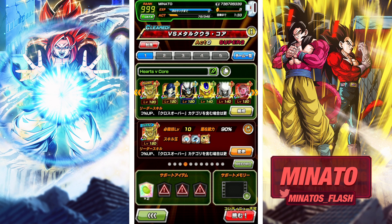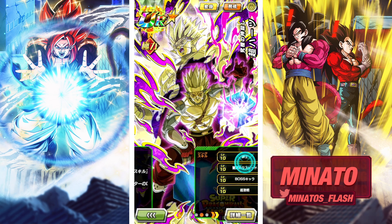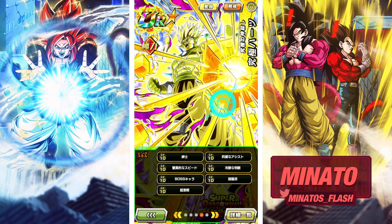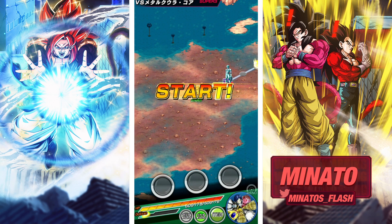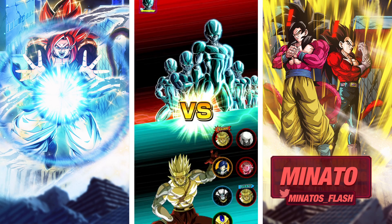I've been having fun with Hearts and today we're gonna take him against the Cooler Core stage of Ultimate Red Zone. I think he will actually be performing very well. My Hearts is full link level 10, I do have one dupe in him. I think he's gonna look pretty good here overall. Just to show, his transform state doesn't change links. Here's the team we're running.